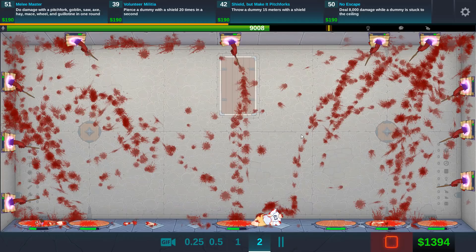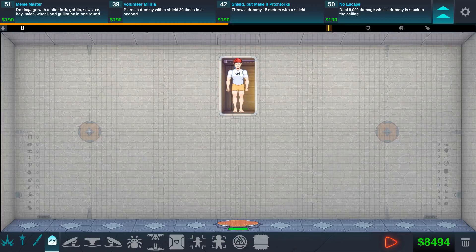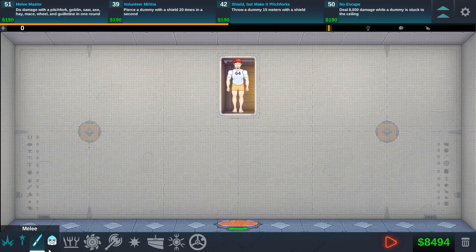An extra 190 bucks to my name. This actually might be a decent amount of damage — I didn't expect these things to do so much. We lost our head, so that was actually pretty damn good — 9,000 damage there. Alright, this melee master sounds fun. We got to do damage with a bunch of obviously melee items.